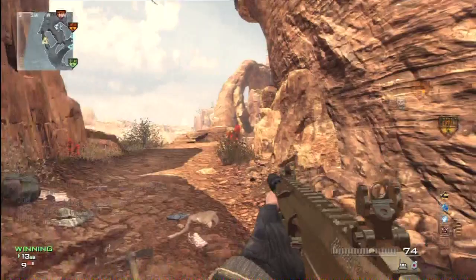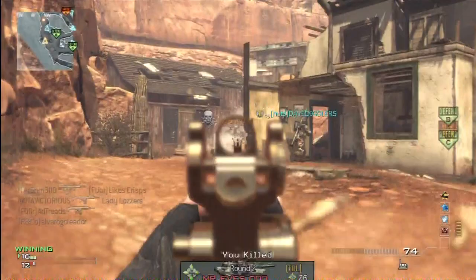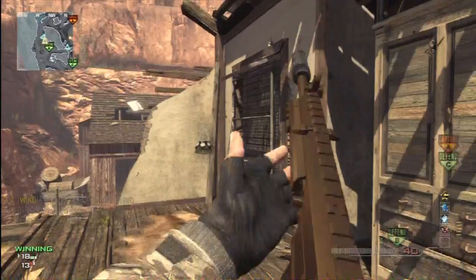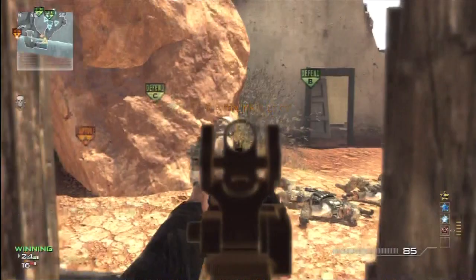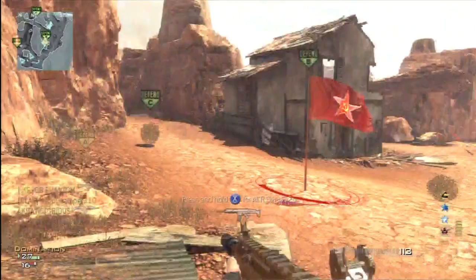I'll give you a couple of tips from playing this map. I've only played it about three or four times so far. I'd recommend sticking around the outsides of the map. Personally, I think the best flags to hold are B and A, and just keeping the spawn trap at C — that's definitely the best way of playing it. But I was playing solo in this lobby and I can't control what my teammates are doing.